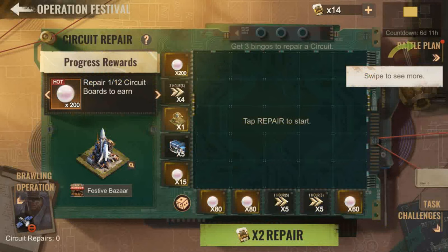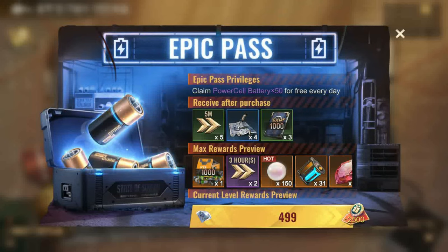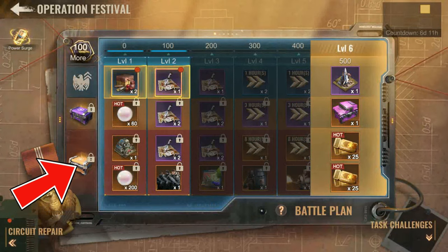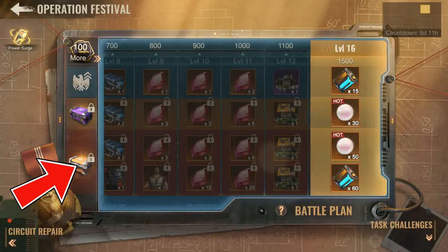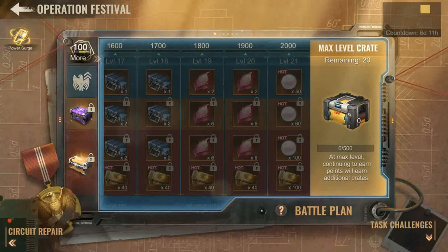Jumping into the battle plan window, there is the epic crate for $4.99 and the legendary crate for $9.99. I always suggest getting these and it's no different here — the rewards in them are always one of the best value for money in these events.